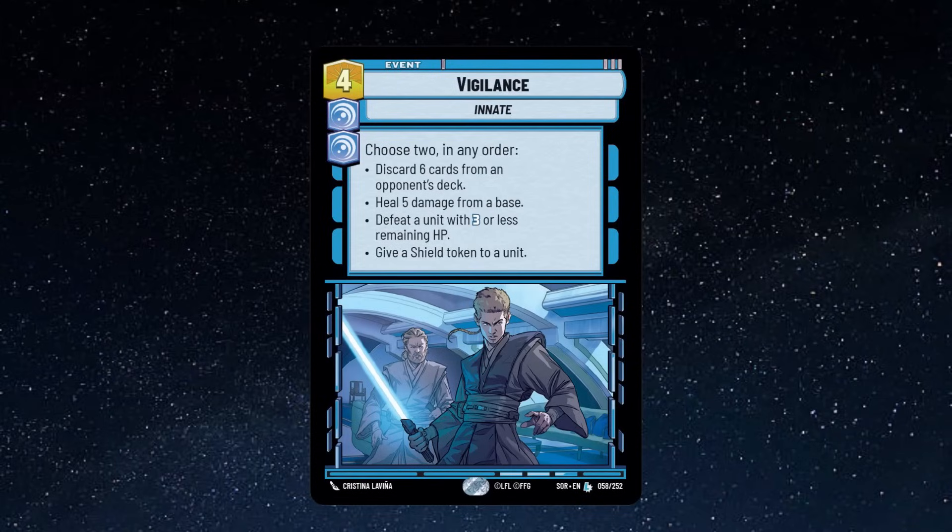The five healing from Vigilance — six if you have Iden out — and killing a unit is just huge. A three-cost unit with a Fleet Lieutenant is five damage, so you're negating that whole play from them, and four-cost units deal four damage, so you're basically countering that come play. Another thing not to sleep on is the shield token — there are times where you need to keep someone alive for a barrage, and that shield token lets you do that. It's also good against Emperor Palpatine to block his ping so he can't easily steal a unit.